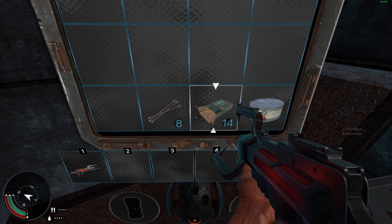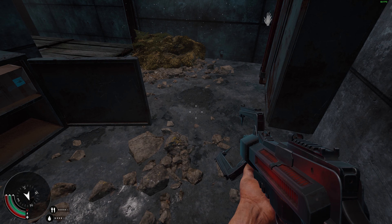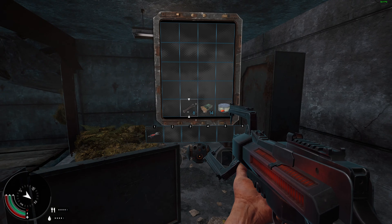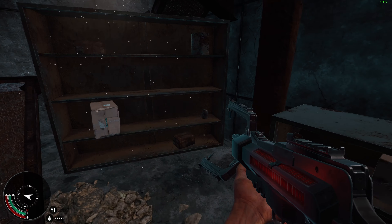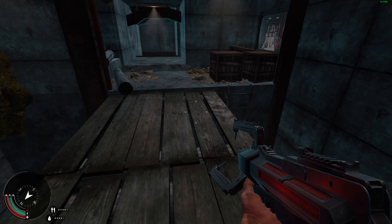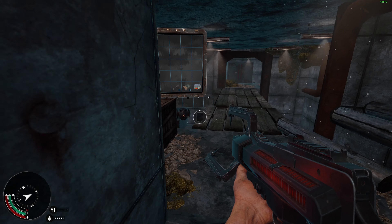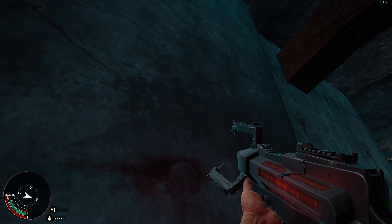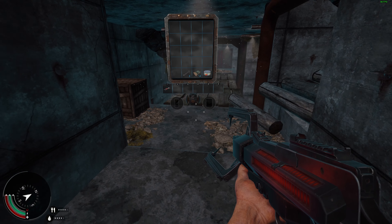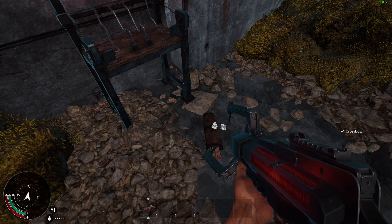I'm not gonna lie — it's not anything insane when you think about how it's supposed to be. But to have an inventory like this, to be different from the norm — I like that. It doesn't seem like you can go too far away from it though. I'm getting my first gun — a crossbow.